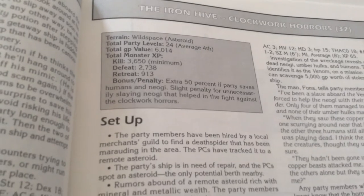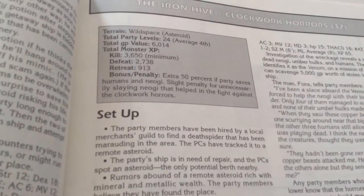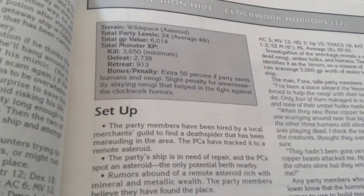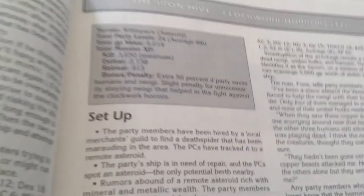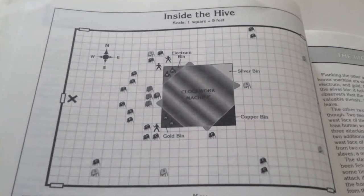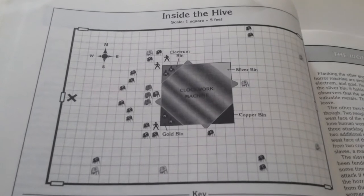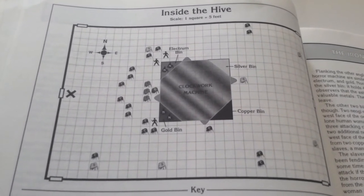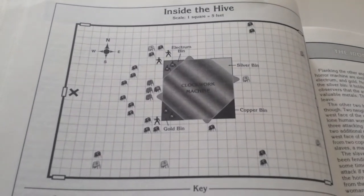The Iron Hive: the party has been hired by a local merchant's guild to find a death spire that has been marauding the area, and the PCs have tracked it to a remote asteroid. This introduces a new monster — the Clockwork Horrors — which are basically mechanical bugs that can make more of themselves. This could make a good apocalyptic adversary, sort of like the Borg or the Cylons.